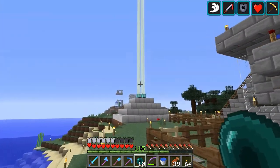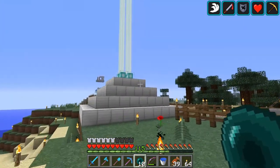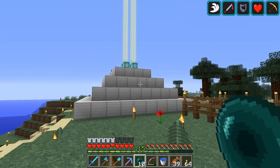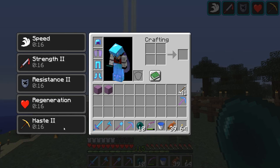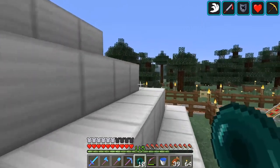Now I have four beacons. I've got a quad beacon set up here, and as you can see, I have speed, strength 2, resistance 2, regeneration, and haste 2. That's pretty cool, I like that a lot.